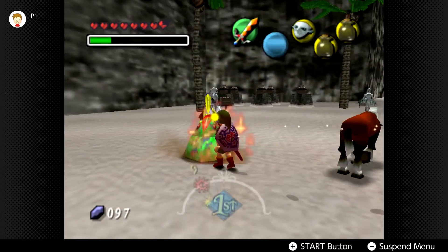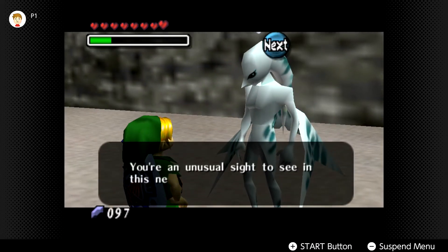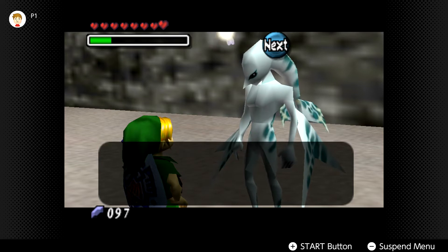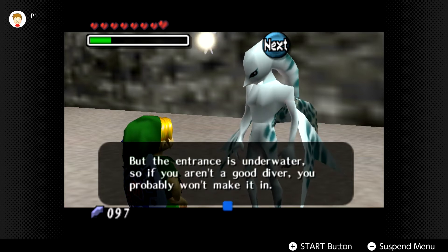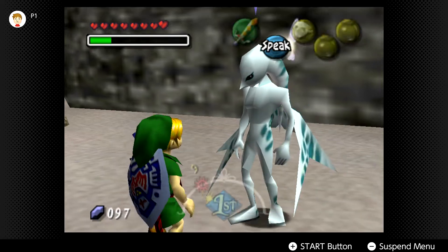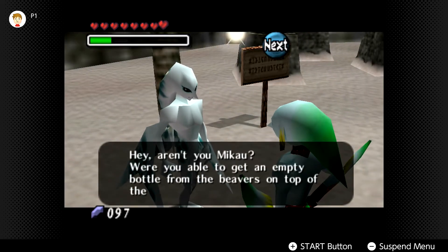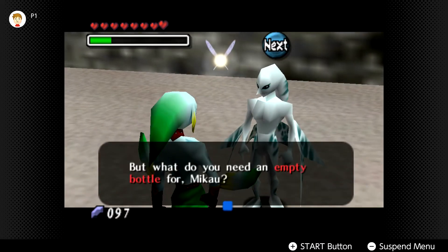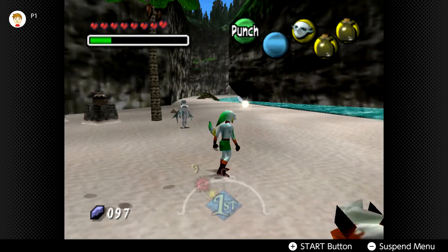It's like in Breath of the Wild - you don't need to press forward, you just need to press A. A Zora NPC says: 'You're an unusual sight in this neck of the water. You came to see the Zora band, the Indigo-Go's, didn't you? The members of the Indigo-Go's are up in Zora Hall ahead, but the entrance is underwater, so if you aren't a good diver, you probably won't make it in there.' Then he asks: 'Hey, aren't you Mikau? Were you able to get an empty bottle from the Beavers on top of the waterfall? Those guys are quick so it's pretty tough, isn't it? But what do you need an empty bottle for, Mikau?'